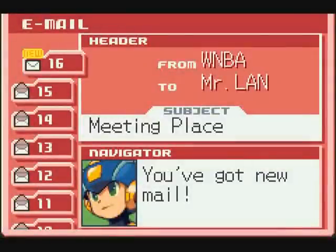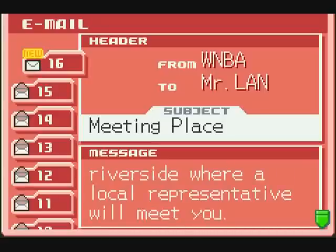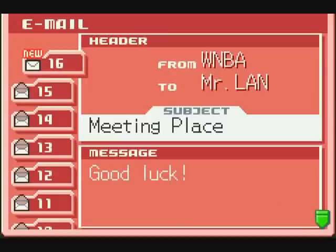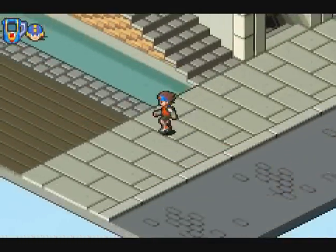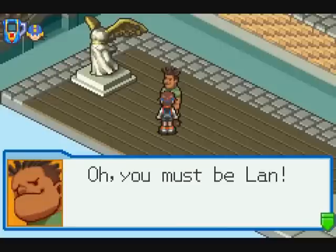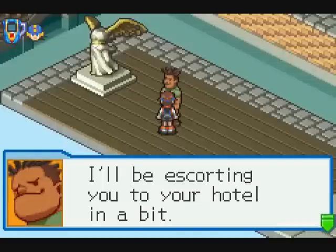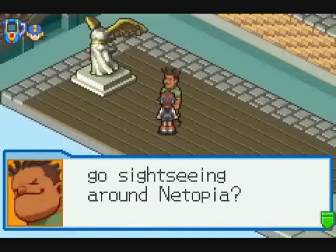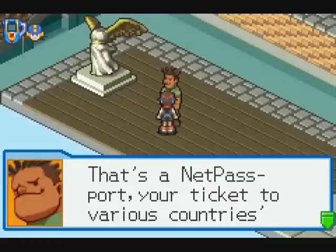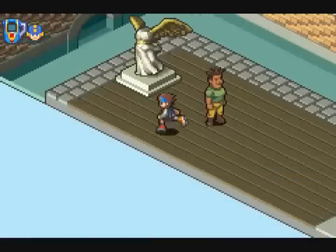Meeting place from WNBA: "Hello, this is the World Net Battle Association. Upon your arrival in Netopia, please proceed to the riverside where a local representative will meet you. He will be able to assist you until the tournament begins. Good luck." We head over and meet Bonds. "You must be Lan. My name's Bonds, a pleasure to meet you, sir. I'll be escorting you to your hotel in a bit. It's too early to check in now, so why don't you go sightseeing around Netopia? Carry this with you." And we get the NetPassport — your ticket to various countries' nets. When done sightseeing, come back here.